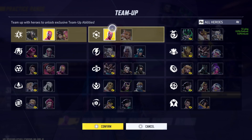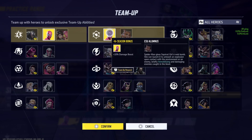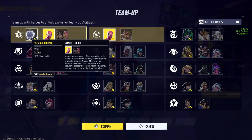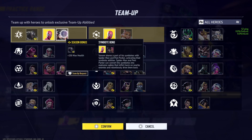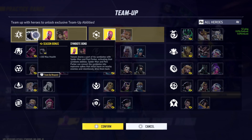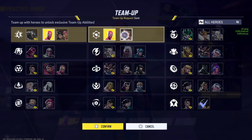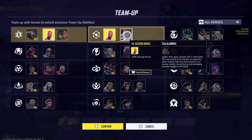I have Spider-Man selected as my main character and what I have for options for team ups are these two right here. One is with what looks like Spawn and then this person right here, and that's the symbiote bond so I'll have that ability. You can press L2 to request people to team up, and then we have this other one over here as well.